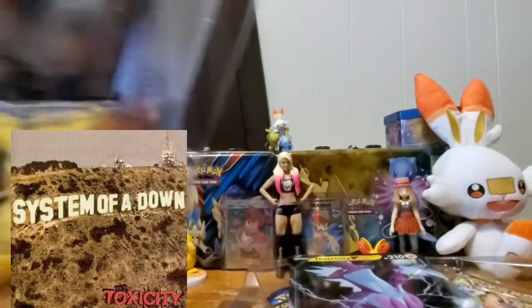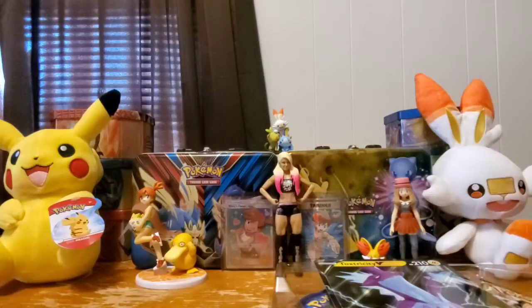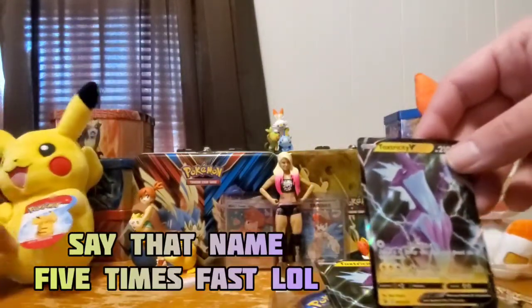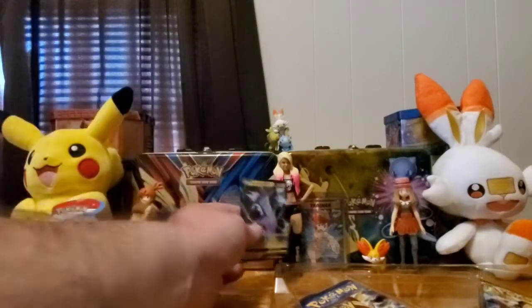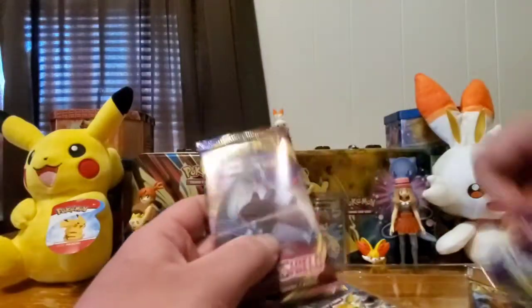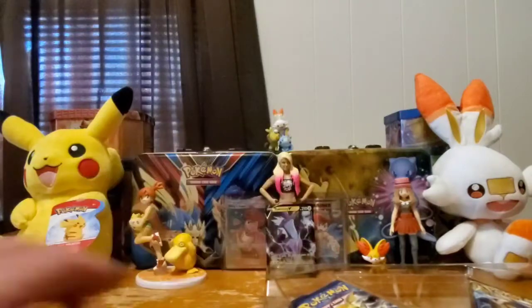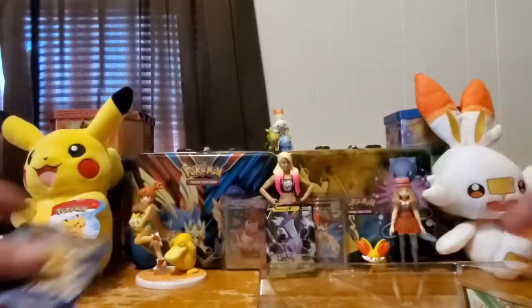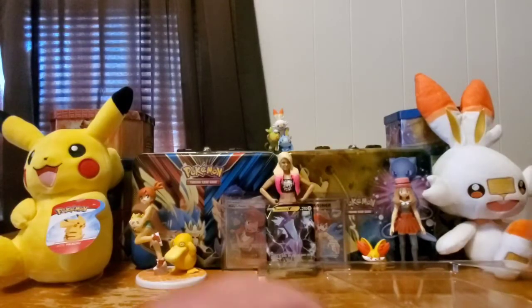Toxtricity — I hear that name and I think of Toxicity by System of a Down. Here's the Toxtricity promo card, regular sized, and of course the jumbo card — very nice. I'll put the big card off to the side somewhere. As for the packs, Sword Shield is always good to open, still a great set. Then we've got some Cosmic Eclipse — hopefully I can pull something awesome — and Evolutions is always nice to open, still a good set even if it's mostly Base Set reprints. Here's the code card for the box.